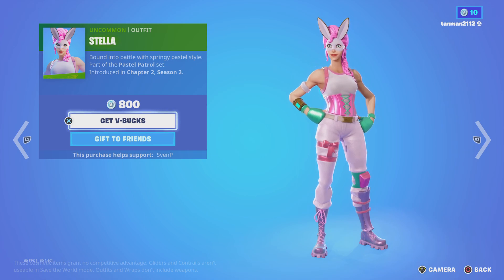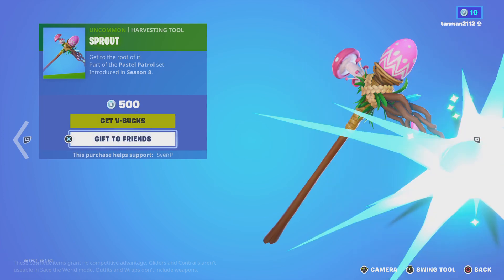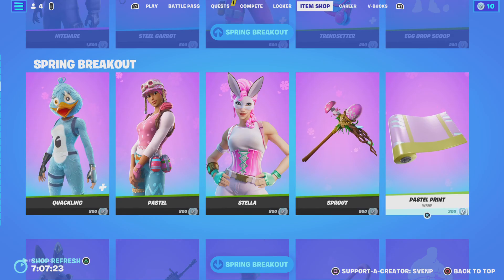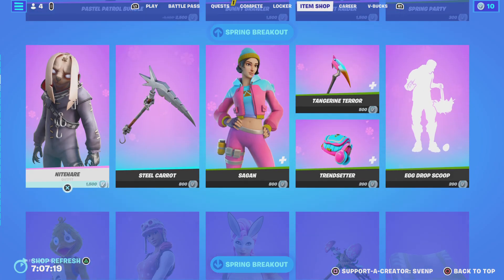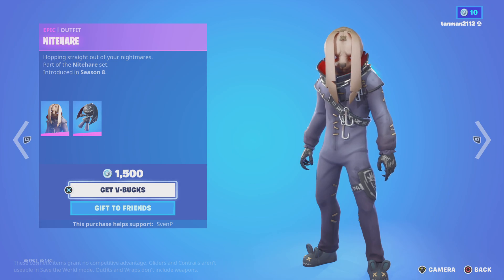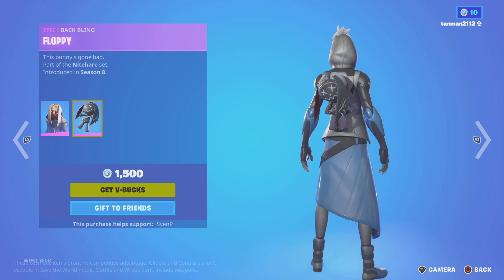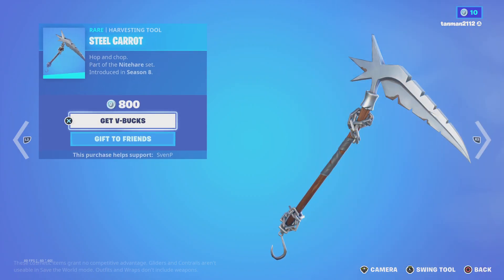Stella with her pickaxe — I think this is hers. Pretty cool pickaxe, wrap is okay I guess. One of my favorite skins: Night Hair. People say they're scared of that skin but I think it's cool. With his backling and his very cool pickaxe.